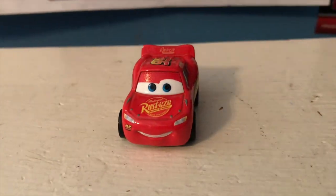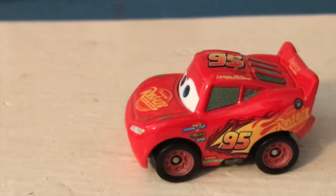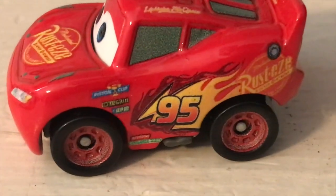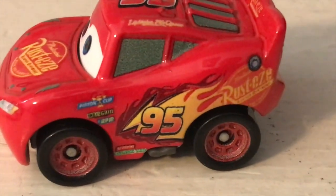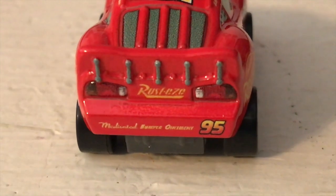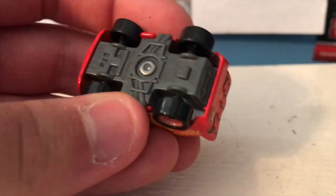Here he is — nothing too special, everyone's seen him at this point. Got the 9500 Lite, Lucky stickers, Rust-Eze logo on the hood, 95 on the side, Piston Cup, Octane Gain, RPM, Revolting, and Clutch Aid. Got the gas cap, Rust-Eze logo, Lightning McQueen signature, 95 up top, Rust-Eze on the spoiler. Got 'medicated bumper alignment' written on the back bumper with the number 95, and there is a look at the base.